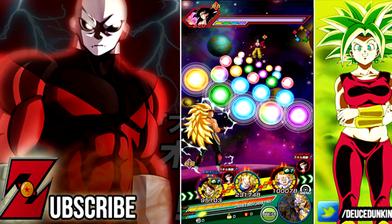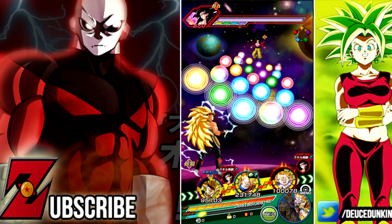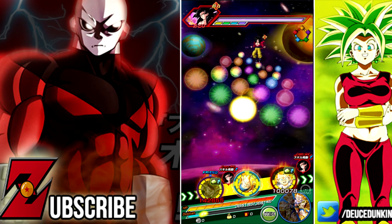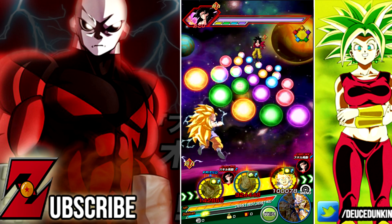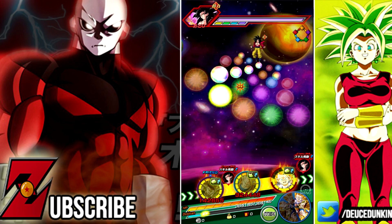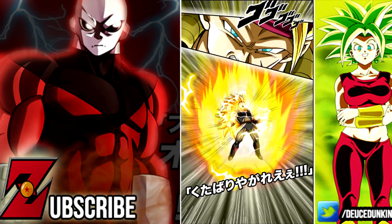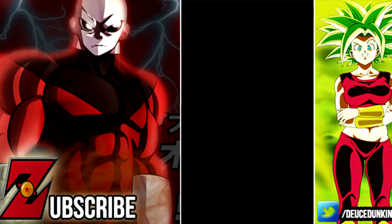We'll go over both aspects of the card — the pre-Z Awakening and after the Z Awakening. As far as the pre-Z Awakening form, his leader skill was AGL type Ki plus 3 and Attack plus 3,000. He had a supreme damage multiplier before the Z Awakening, and after he gets an immense damage modifier. The debuff to defense changes from 30% pre-Z Awakening to 50% after.